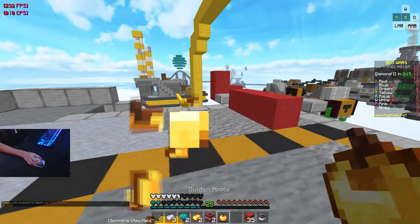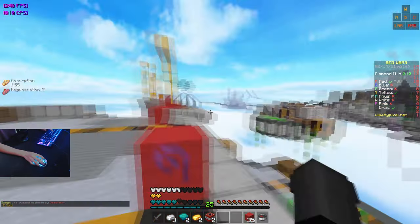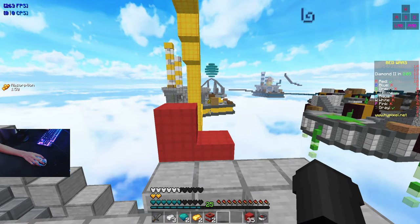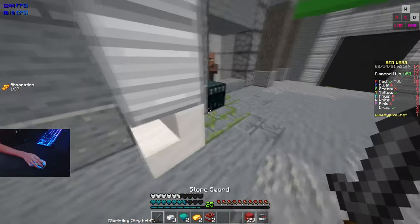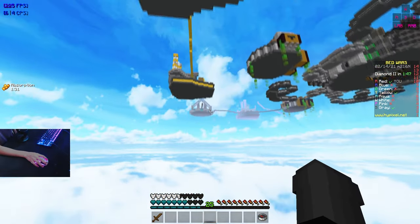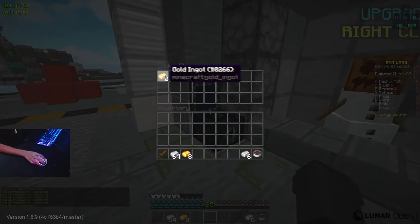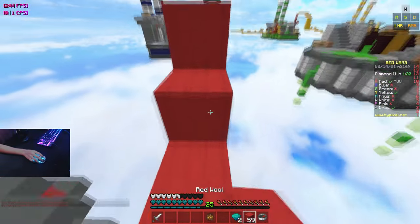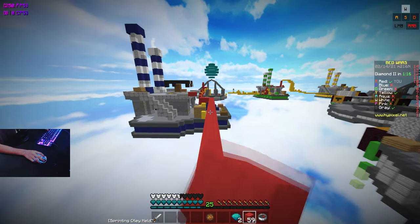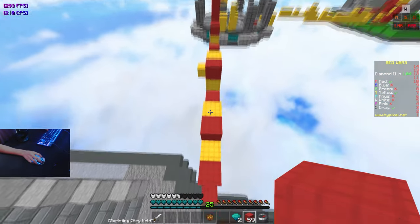I just barely killed him. It looks like gray is rushing in from the other side — how is gray already at the yellow base? If gray kills yellow that means I can go rush gray's base, which is perfect. I'm gonna bank all this stuff and go rush gray's base since he's so far from his own — it's gonna work out. I don't know why yellow is still rushing me — gray is right by his base. Can gray please get his bed?